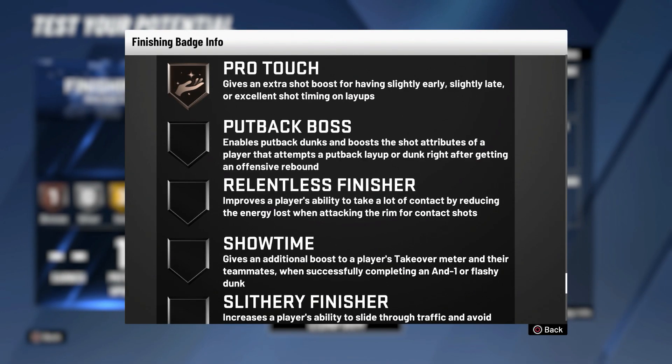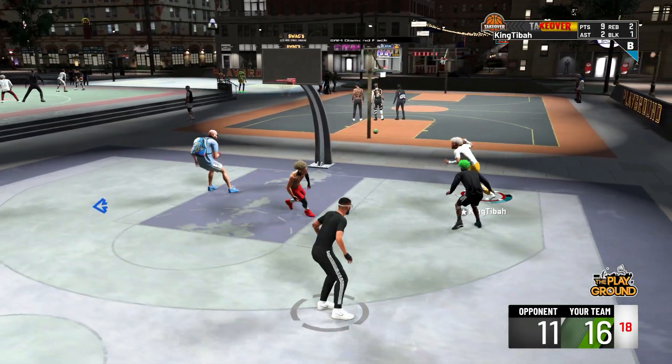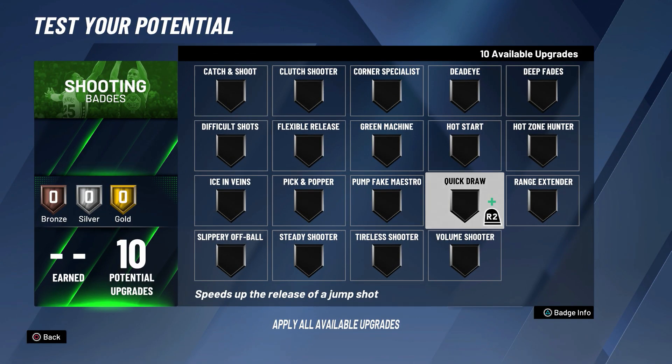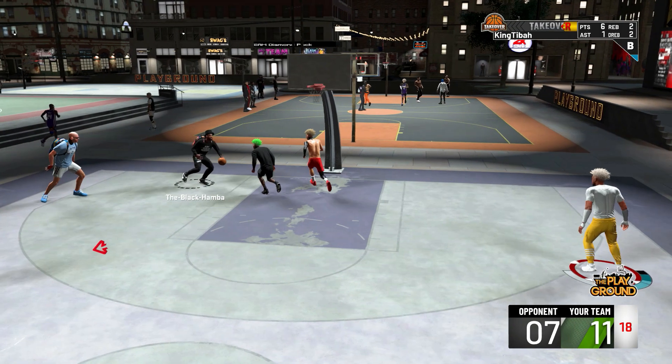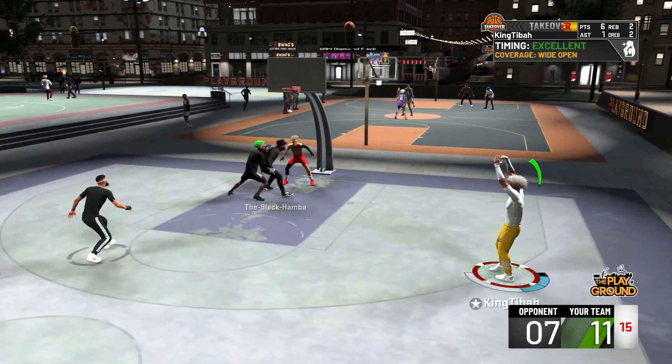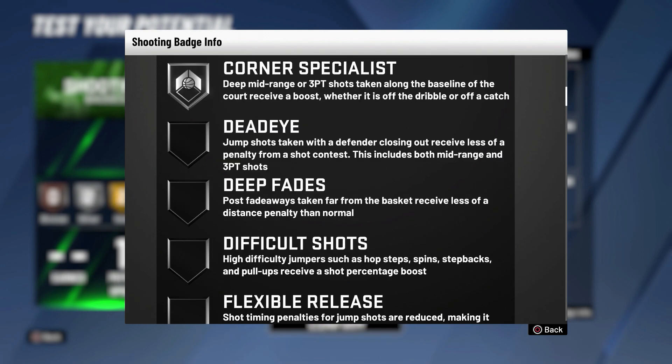The last finishing badge is pro touch, which gives an additional boost for good layup timing and an extra shot boost for slightly early, slightly late, or excellent shot timing on layups. Moving on to shooting badges — since we only get 10 badge upgrades, we have to use them correctly. First, max out range extender, which adds extra distance to your shot range for both mid-range and three-point shots. Next, put quick draw on either gold or silver. Then equip catch and shoot, and corner specialist on silver.